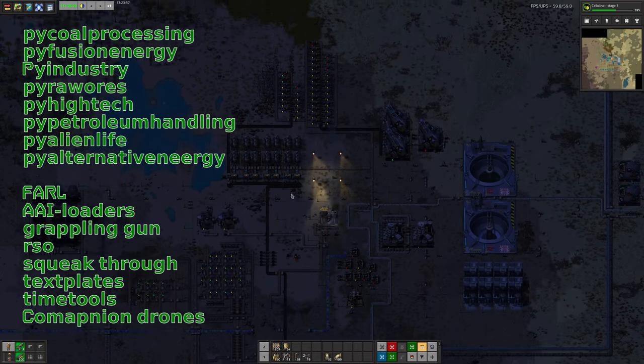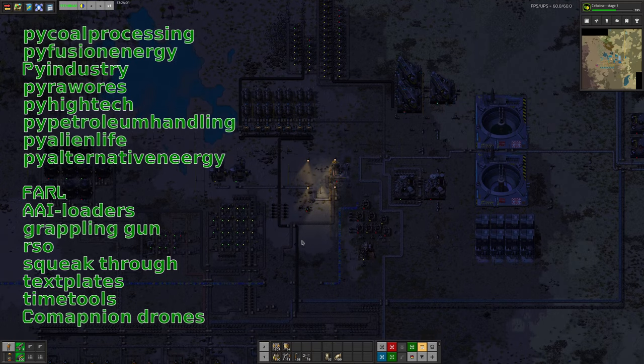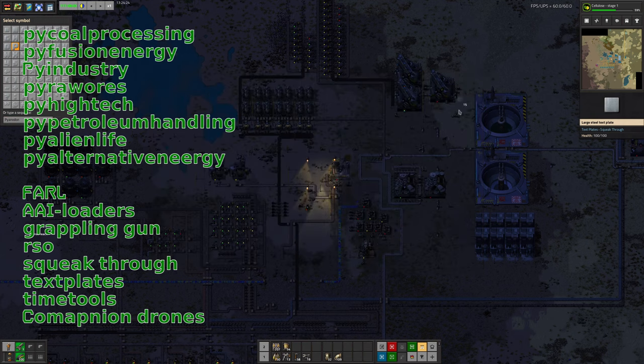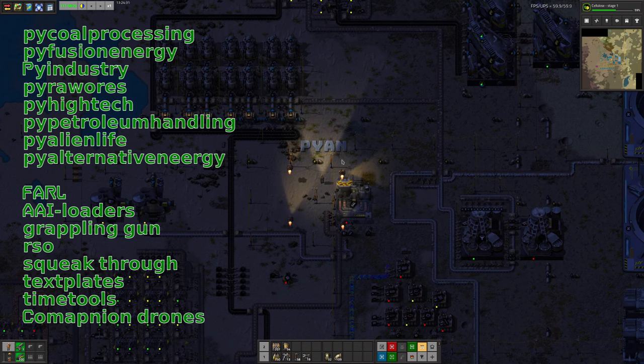He's got Text Plates installed. That is a mod that allows you to basically write onto the ground. Each text plate you put down requires a small amount of resource to make it — for example, the steel text plates take one steel plate to make a small one and four to make a large one. It's not a significant amount of resource. You can make a few of these and write something, then just place it down on the ground. It's a nice, quick and easy way to put down labels and keep track of which bit of your factory is which.